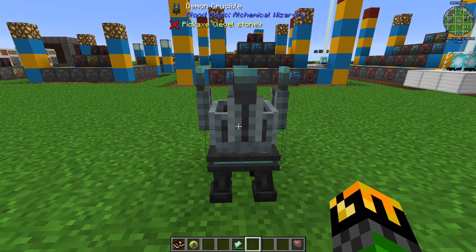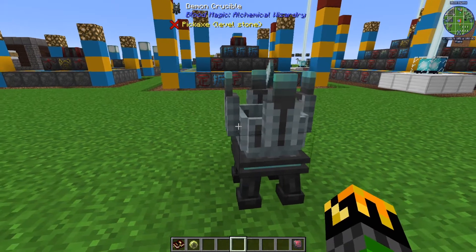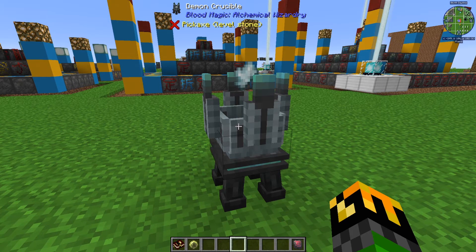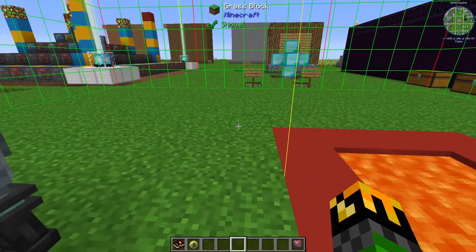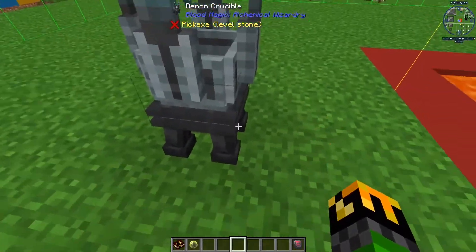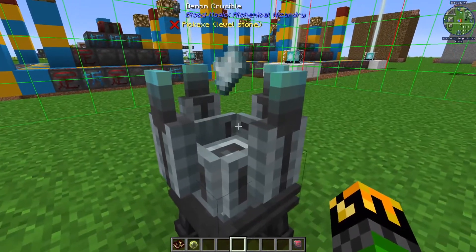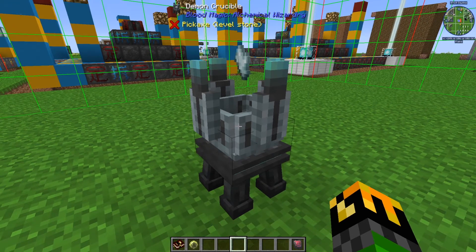By taking a Tartar Gem or any other item that can store demonic wills and placing it into your Demon Crucible, it will drain the will from it and disperse it into the ore of the chunk it is in. It will only enter the current chunk that the item is in. Since the Crucible is in this chunk, it will only be dispersed in this area. It will disperse until there is 100 demonic wills in the chunk, and then it will stop.